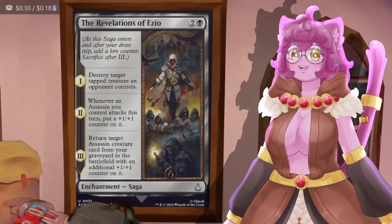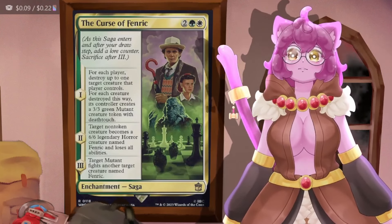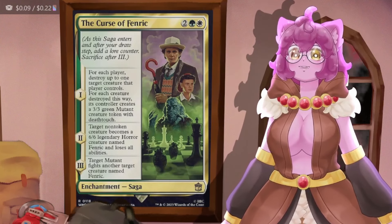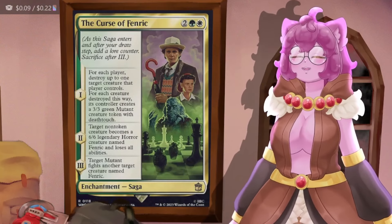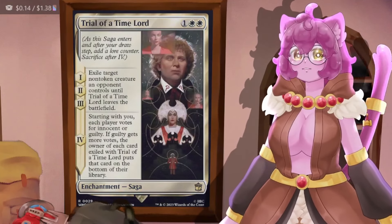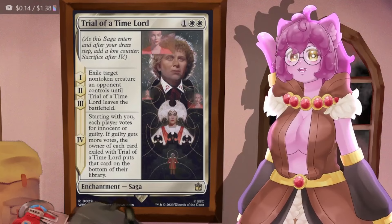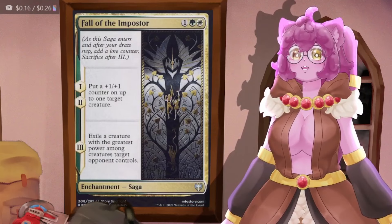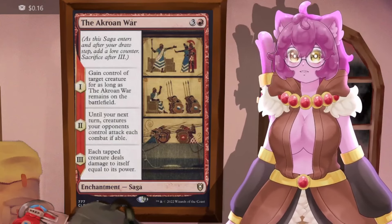Revelations of Etzio blows up a tapped creature an opponent controls — just reset the card. Curse of Fenric: for each player blow up one creature they control, then a target non-token creature becomes a 6/6 legendary horror and loses all abilities, and a target mutant fights another creature named Fenric. Trial of the Time Lord exiles a non-token creature an opponent controls until this leaves the battlefield. Fall to the Imposter puts a 1/1 counter on a creature then exiles the creature with the greatest power any opponent controls.